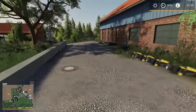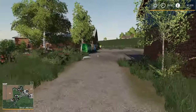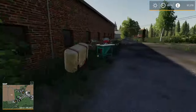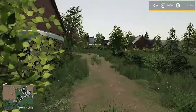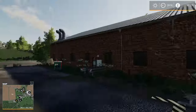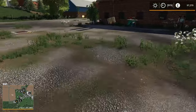The animal dealer is literally right next door — quite a big area. Buying vehicles and the animal dealers are right here. There's probably a milk sell point around there and some other sort of sell point.